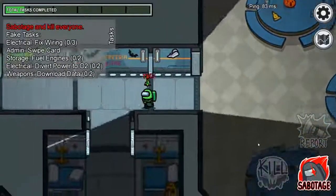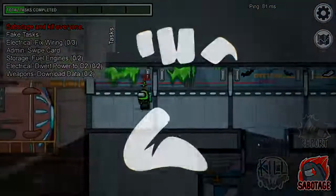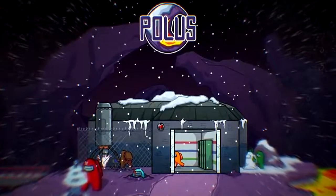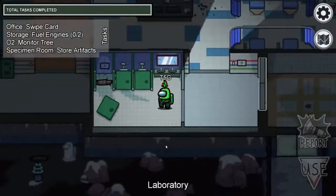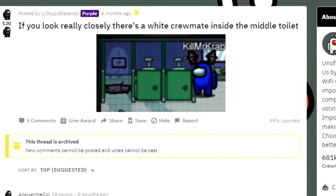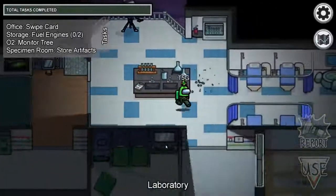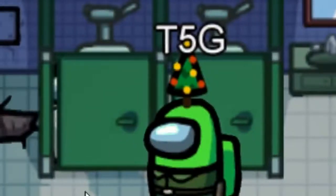Number 1: The Spy. Over on the Polus map, there are a few areas which count as murder central, but in the laboratory bathroom there's an Easter egg nobody knows about. Right here, inside the cubicle — if you look, and I mean really look closely, you'll spot a white crewmate staring right at you through the door of the middle cubicle. It's a little creepy, but who is this crewmate? Maybe one day we'll find out.